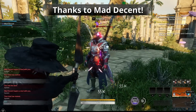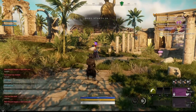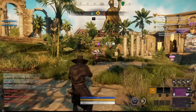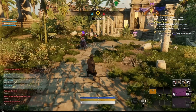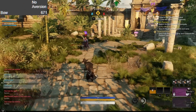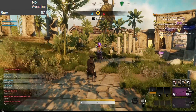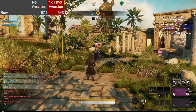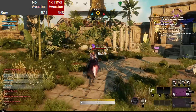Thanks to Matt Decent for helping me test this — he was the one who had a full set of aversion already, so I didn't need to get anything. He had everything prepared and I just jumped in and we tried it with various different weapons. The first weapon we tried was the bow. It dealt 671 damage without aversion. With one piece of physical aversion the damage was reduced to 648, so very much reduced as expected.